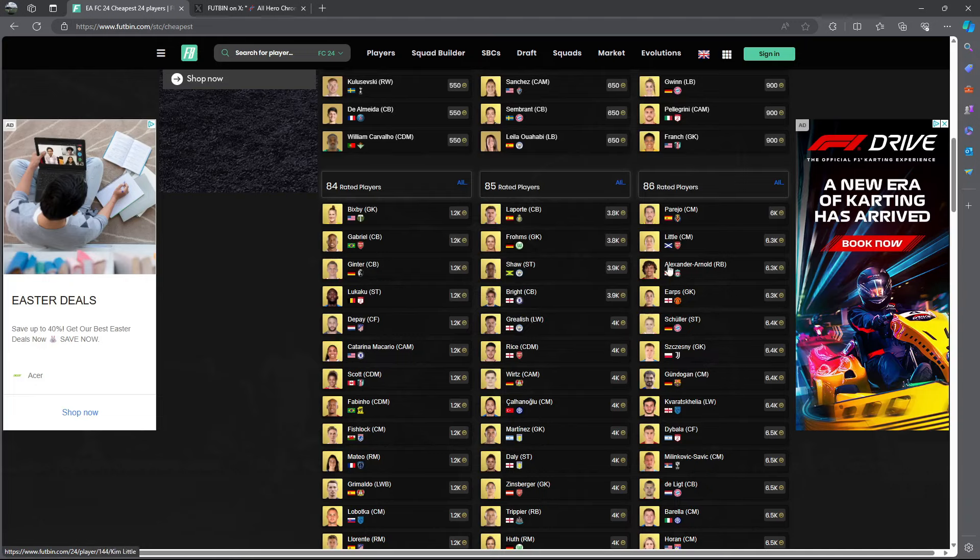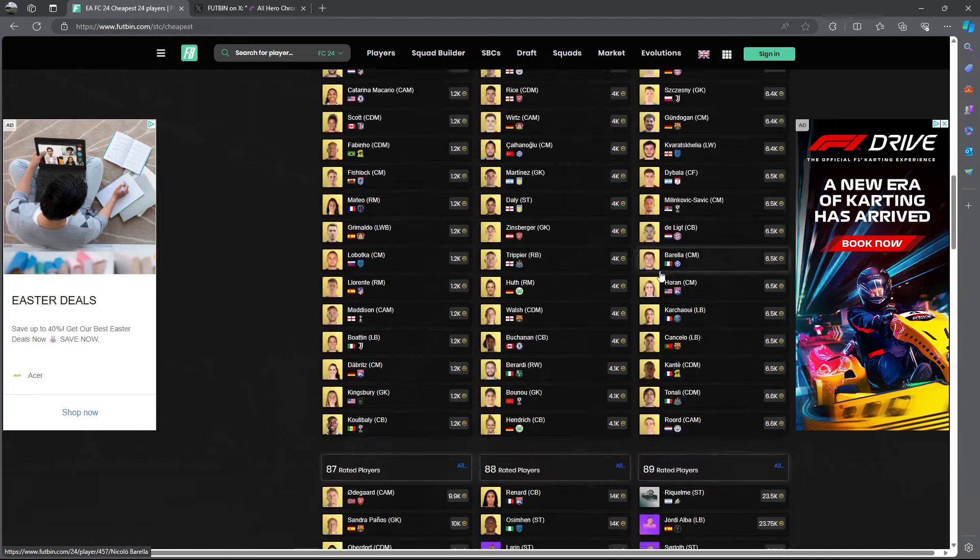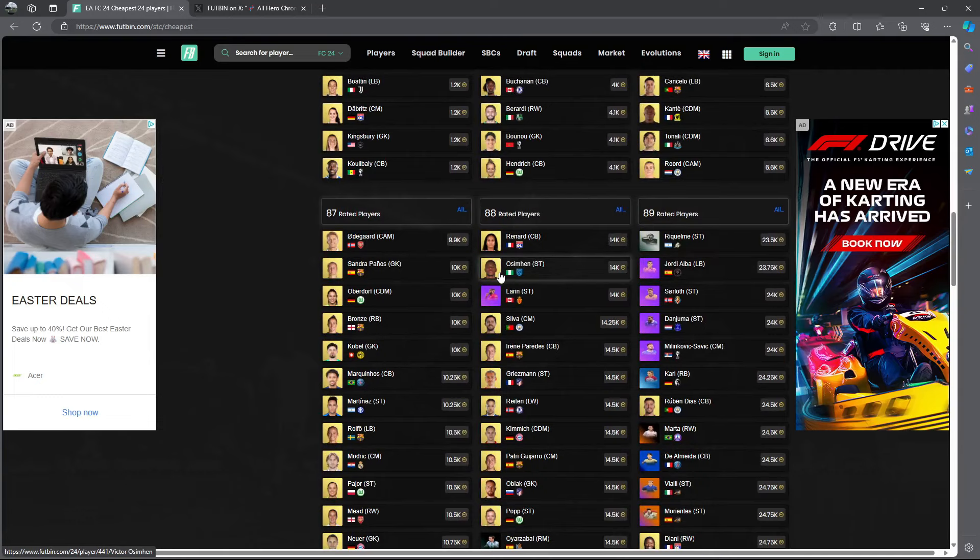To summarise my fodder investments: 84s are my favourite easy investment of the week. On a medium budget, look at 85s and 86s. If you have over 1 million coins, 87s under 10,000 coins and 88s around 13k is such an easy investment, especially with the casino SBC on Sunday, Mia Hamm icon SBC leaked, and a few other SBCs coming soon.